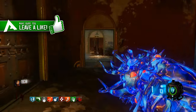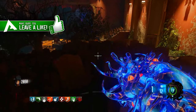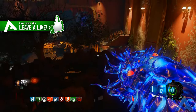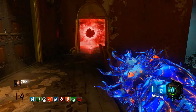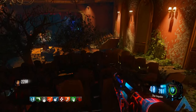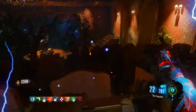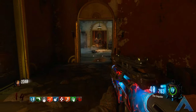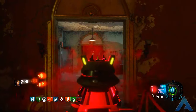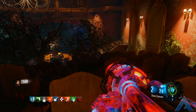Before I get into this video, be sure to drop a like down below. For this camping strategy, you are going to buy the door on the bottom floor of the Kino area and keep the door closest to Widow's Wine closed on the top part of the stage. You'll just need to grab all the guns and necessities you need in order to go for a high round.